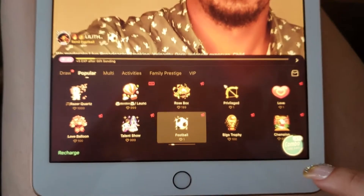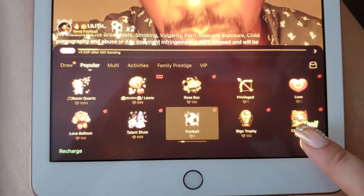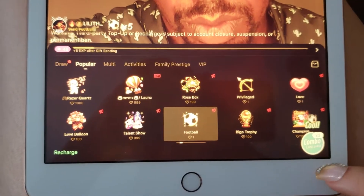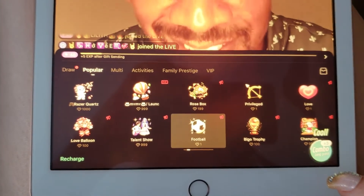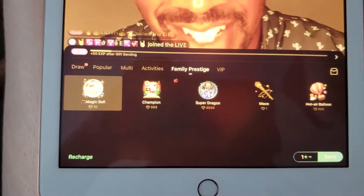Beans are earned from gifts received while broadcasting, and diamonds are either purchased or converted from beans. You can tell whether gifts deduct from your diamonds or beans balance based on the diamond or bean icon next to each gift.